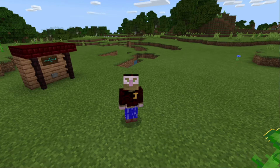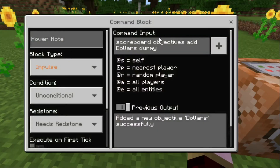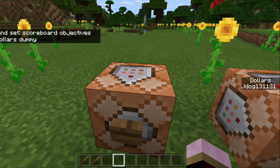For the currency setup you're going to need three command blocks. The first one — open it up — you do scoreboard objectives add, then the name of your scoreboard objective (I've put 'dollars'), followed by 'dummy'. Set it to impulse, unconditional, needs redstone. Hit the button and you'll see it says 'Added a new objective dollars successfully'.